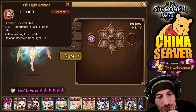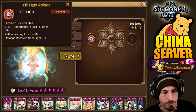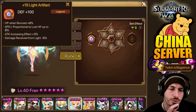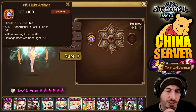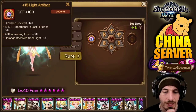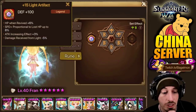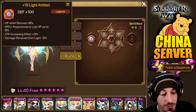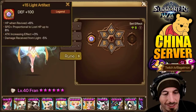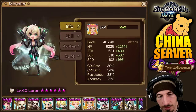HP rune revived plus 6% — a lot of times people like to pocket pick the Vanessa Fran. Another defense plus 100 flat, speed plus proportion to lost HP up to 8%, attack increasing effect plus 3% — she has an attack increase by herself. Damage received from light minus 5% — you know, Artemis and Jaegers and stuff like that in RTA. She has damage received from fire minus 14% — looks like he was specifically going for that.